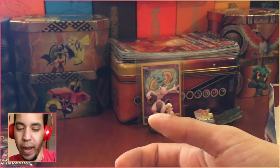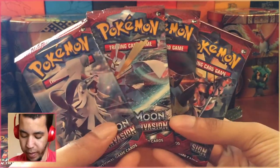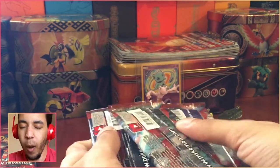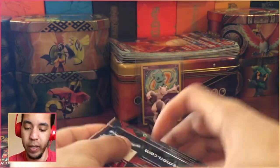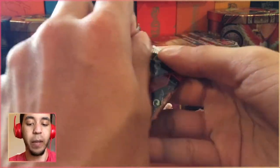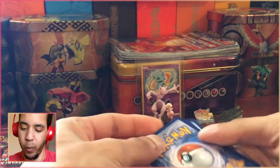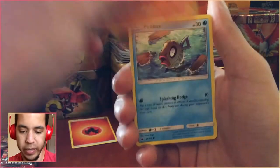The cool thing about this pre-release was that they gave us four packs instead of three to open afterward. As you can see, we got four of them, which is pretty awesome. We have one of each of the Ultra Beasts — I don't think Silvally is considered an Ultra Beast, but it's pretty close. Again, we're hoping for two pulls. I saw some people that opened these up and didn't get anything — these were the last four packs of the box. So let's hope for some luck.